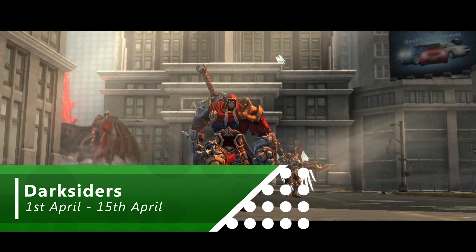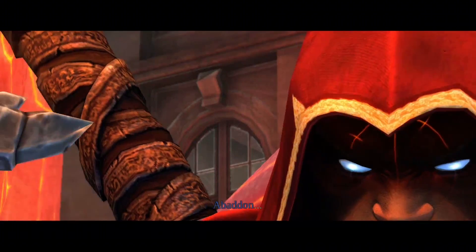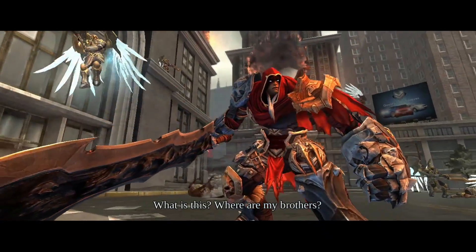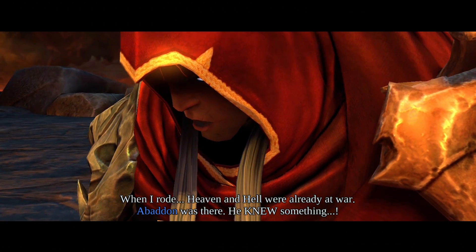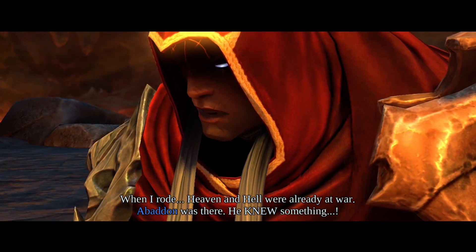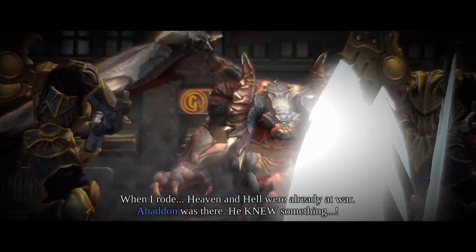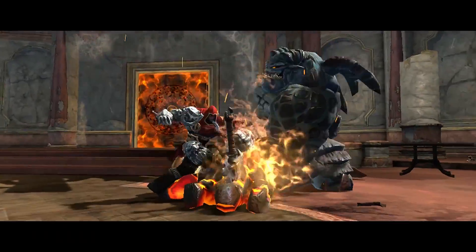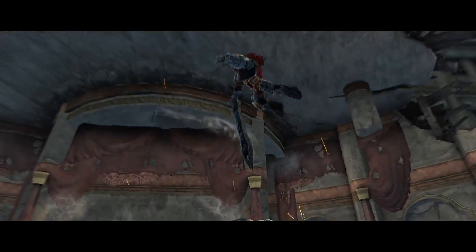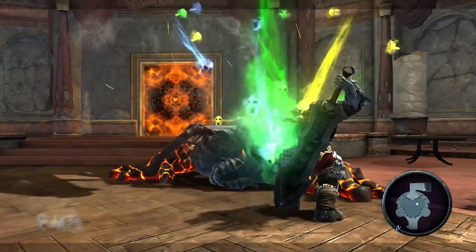This month's Games with Gold also has another hack and slash alongside Ryse: Son of Rome — one that's a little bit older, coming out in 2010 on Xbox 360, and that's Darksiders. In Darksiders you play as War, one of the four horsemen of the apocalypse, fighting against a huge range of enemies including angels and demons, which all have different abilities making them really fun to fight against. Once you've dealt enough damage to kill them, they also have unique executions, with some of them looking pretty damn awesome.